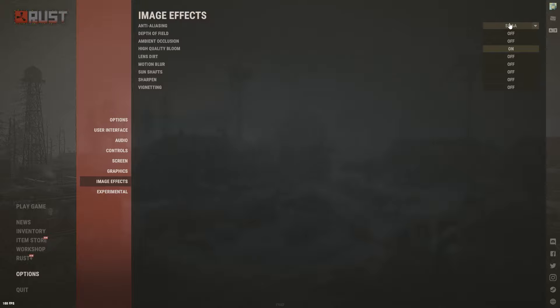Image Effects: Anti-Aliasing I use SMAA — it's my recommendation for the best balance of visuals and FPS performance, but experiment with all four options. Depth of Field: off. Ambient Occlusion: off. High Quality Bloom: I have this on — makes the game look slightly better. The rest of the options: off. The one exception is Sharpen, which can make your game look slightly better with zero FPS cost, but some people find it looks odd — experiment with it.